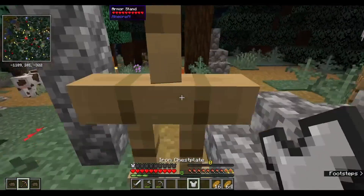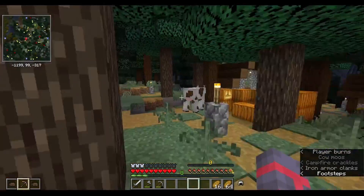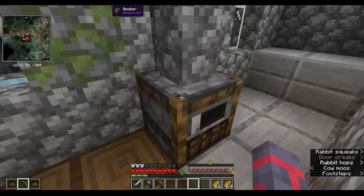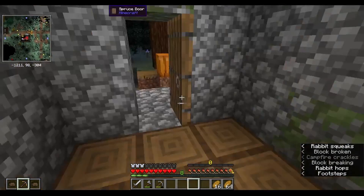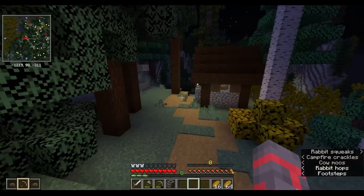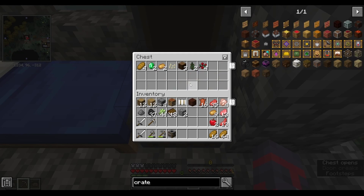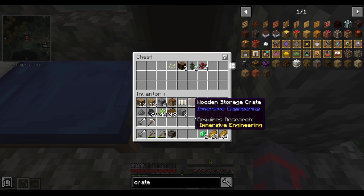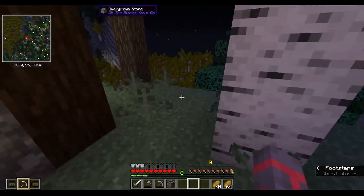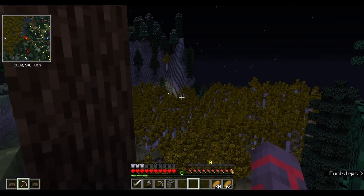Ooh, here we go — iron armor. This is probably one of the most OP things I could get right now. A smoker — I'll take that. Mmm, cheese. I'll take these. Nothing really else is that good in there. What's that? Looks like there's fire.